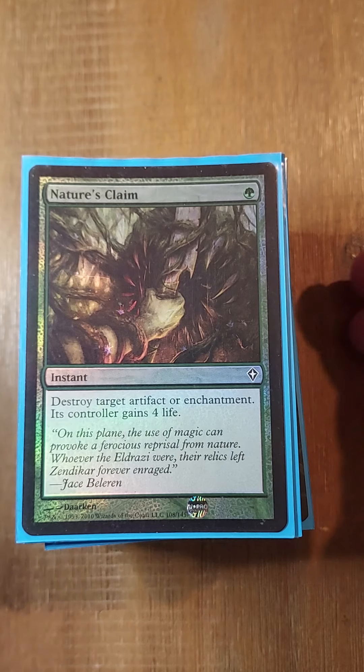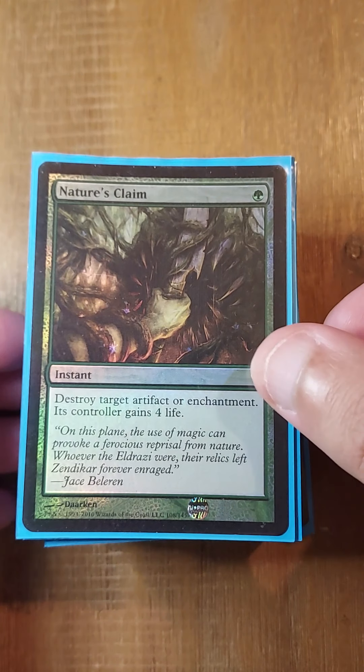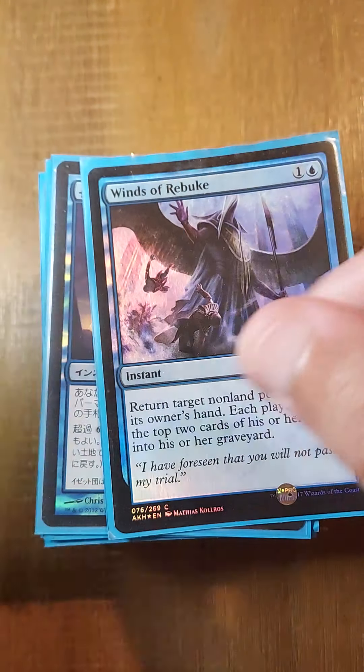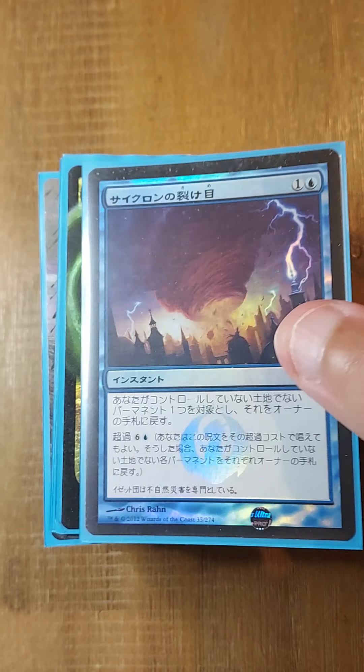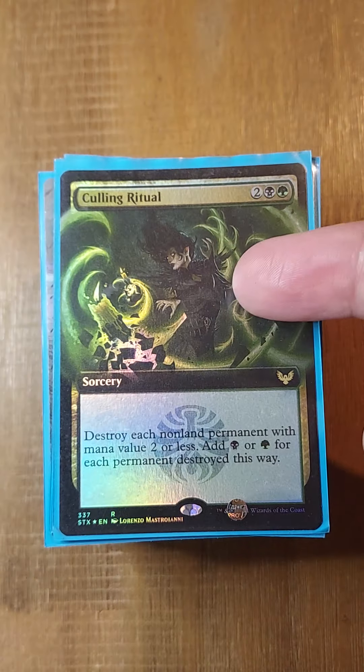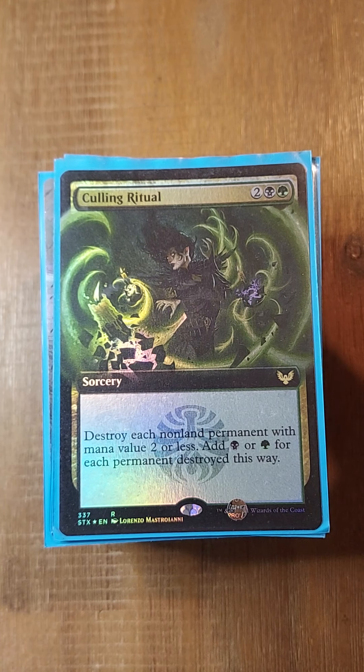Continuing with our destruction package, we have Nature's Claim, Winds of Rebuke, Cyclonic Rift, and Claw of the Week. A notable exclusion would be Chain of Vapor, because you don't want Chain of Vapor as spot removal — they might bounce your piece like Sika or Godo before you combo off, and that sets you back forever.